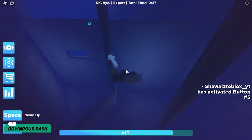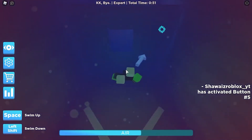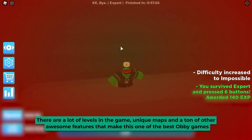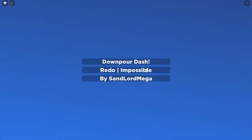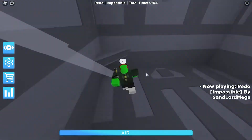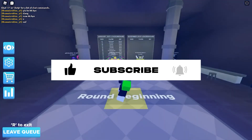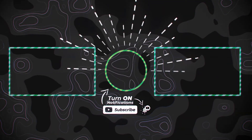Number 1: Downpour Dash. At the top of our list, we have Downpour Dash — an obby adventure game in which you have to complete different and uniquely styled obbies. There are a lot of levels, unique maps, and a ton of awesome features that make this one of the best obby games on Roblox. Its awesome gameplay and amazing graphics are just the cherry on top. However, this obby is really tough and requires a lot of skill to complete. Many players leave it halfway because it's so difficult. Can you complete Downpour Dash? Make sure to give it a try. Click one of the two videos on the screen right now.